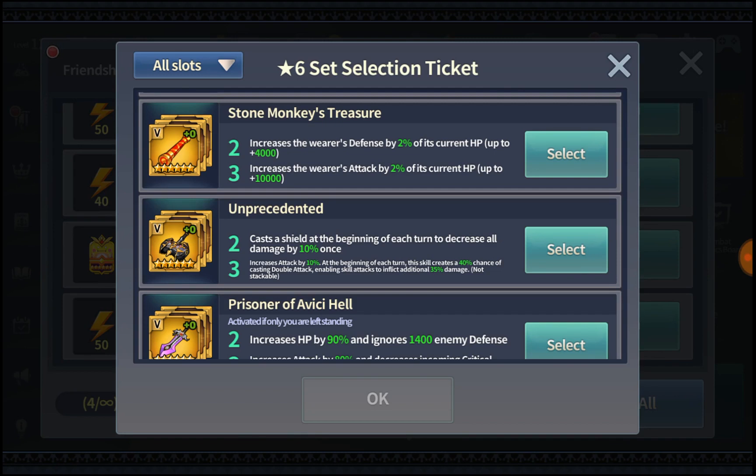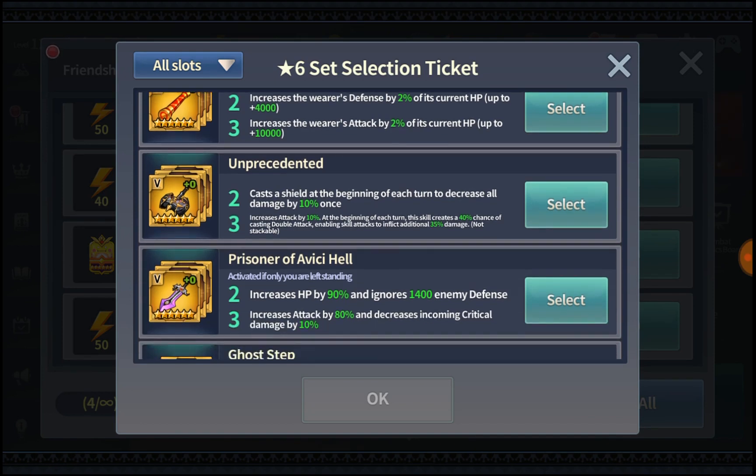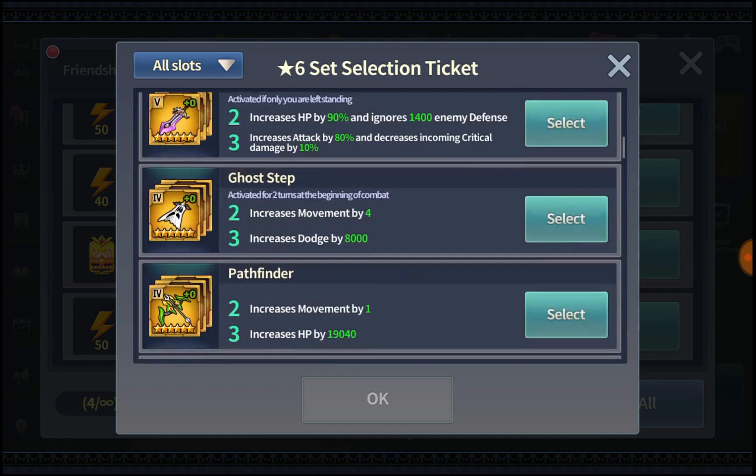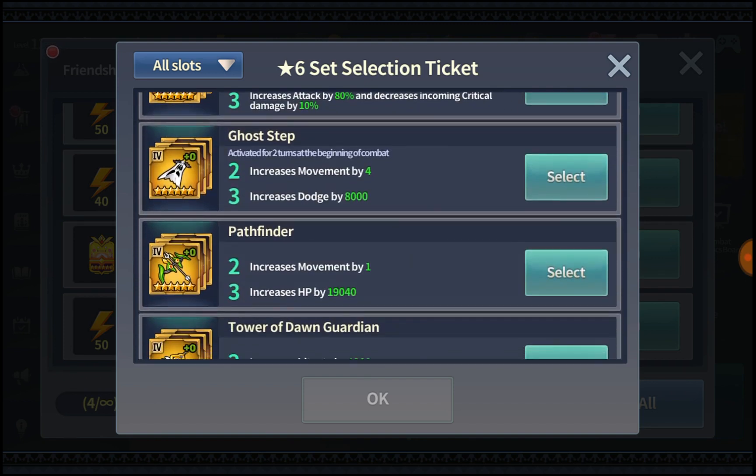Unprecedented is definitely one of the strongest slot 5 Battle of Honor sets you can get. Please don't get Prisoner of Every GL — this set is just not worth it compared to the Gold Tiger set. Don't waste your 6-star selection ticket on it. So either go for Unprecedented or Angel's Knight for slot 5.